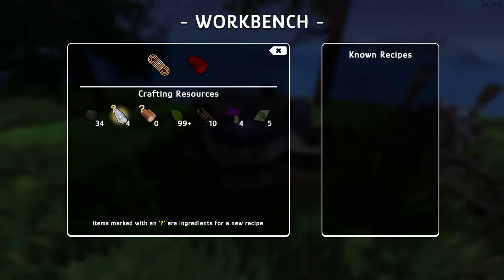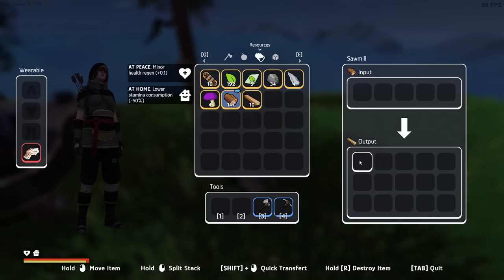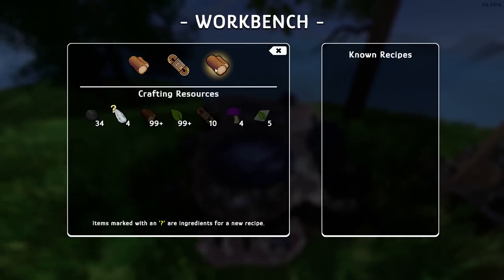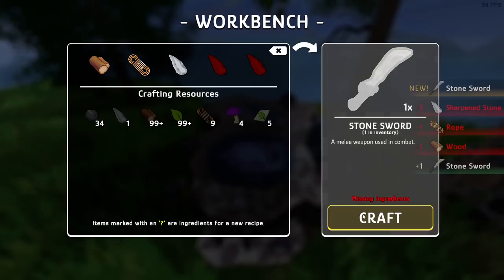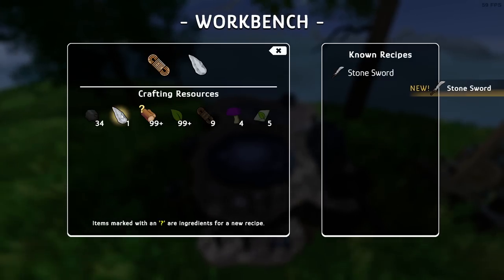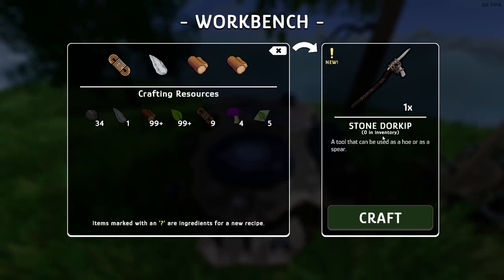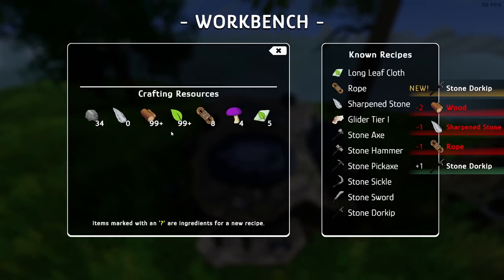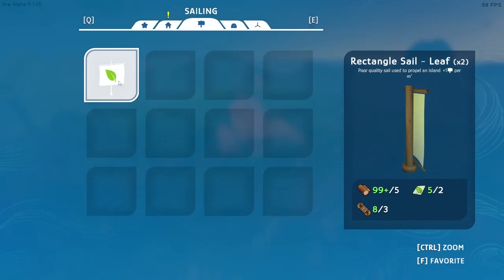Rope and wood - that looks right. Rope, wood, another wood and some stone gives us a stone sword. And then one rope, one of these, two wood gives us a door-kip - it's like a hoe or a spear. Those are our two weapons. We can also make a sail but we need something else for the sail to work first.